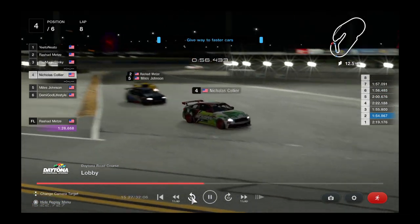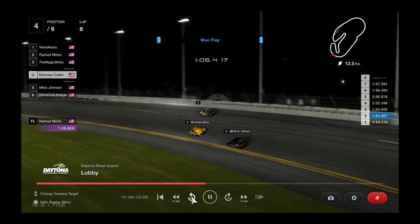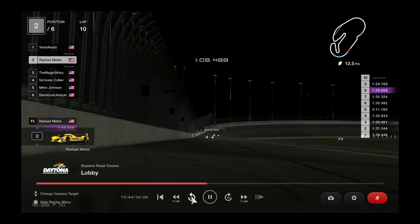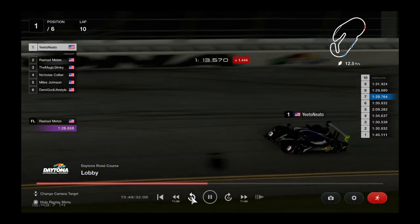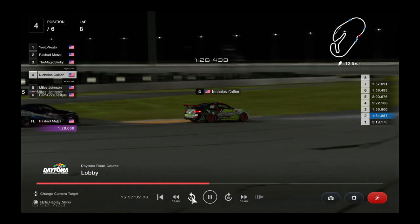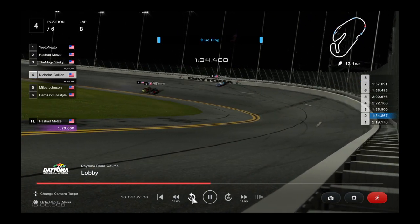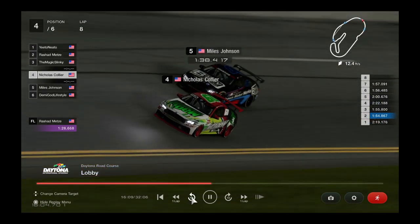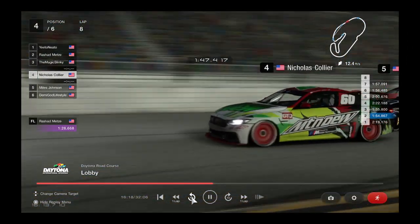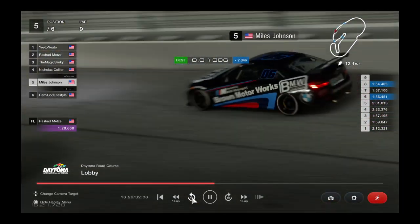The battle is still ongoing throughout these three cars. Rashad Metz is going to go high, giving Collier a bump draft right in the back bumper. Collier gets loose — he gives him another one. Collier gets loose again, which slows down Rashad Metz a little bit more. Tucker is now able to pull away, going into Turn 3, as Metz is going into the chicane. Big separation between all three. Here comes Magic Slinky and the LMP car to move around the outside and zoom past those Group 4 cars that are still racing hard. These two, since the restart, have been locked nose to tail, using the draft as much as they can — we're roughly halfway through this race.